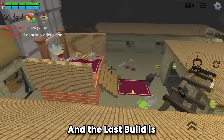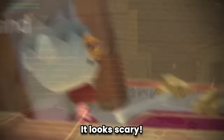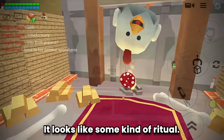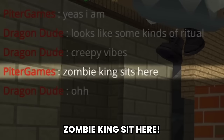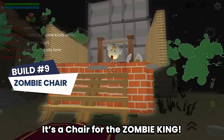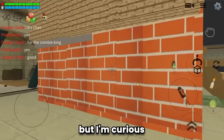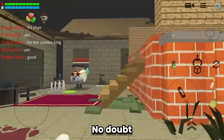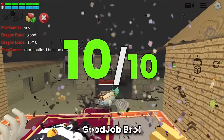The last build by Peter Games — it looks scary. Creepy vibes — zombie apocalypse! A chair for the zombie king! Peter Games built something quite out of the box. I'm curious how big the zombie king is. No doubt this build is a 10 out of 10. Good job!